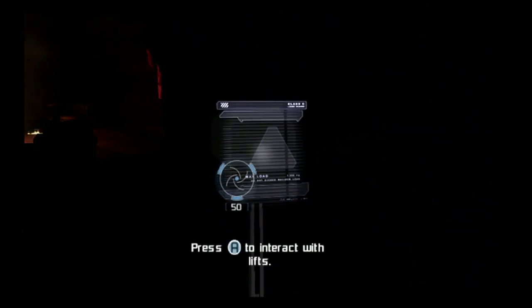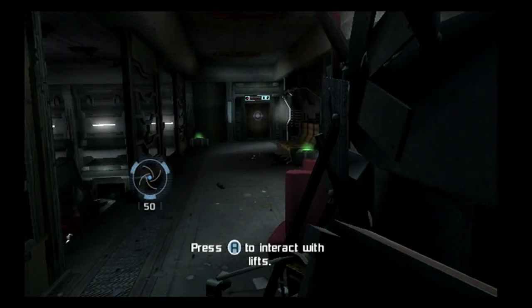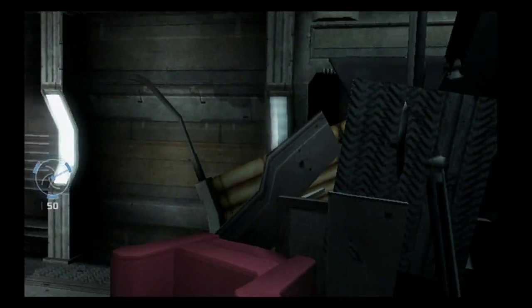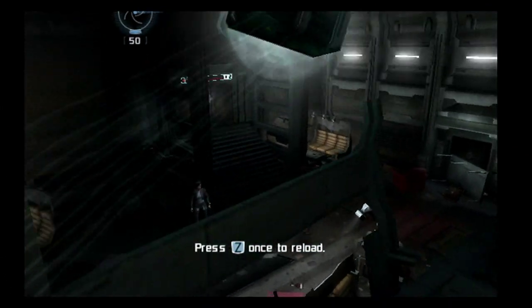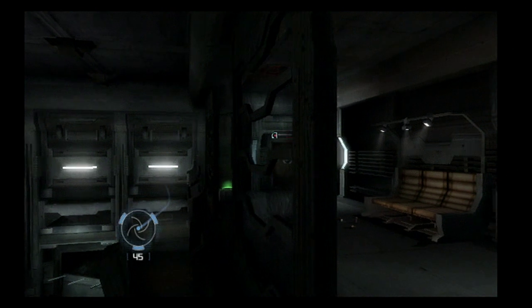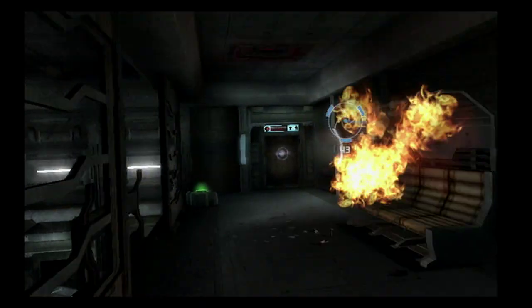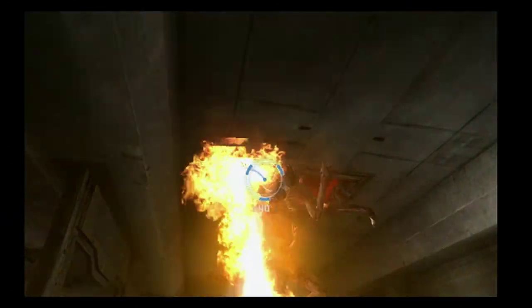Now how exactly does this control system work? With the Wii Remote you're able to aim. If you want to perform an alternate fire, you just rotate the Wii Remote 90 degrees and you'll see the reticle change shape. You press the B button to fire. You have melee on the nunchuck. The look-around camera is on the analog stick. You can fire off stasis with the C button and our timed reload works on the Z button.